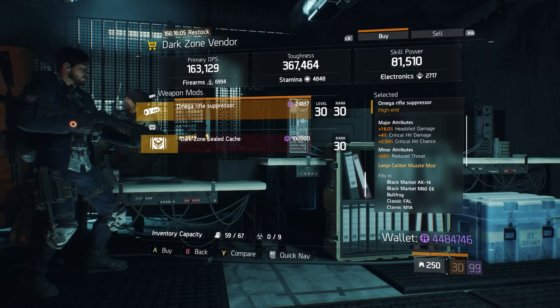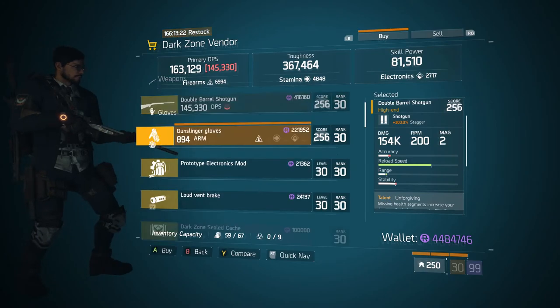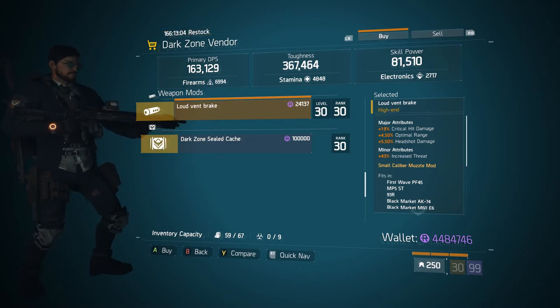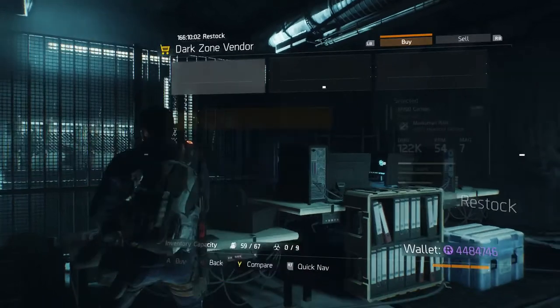In DZ02, coming over to East 34th Street Checkpoint, we have a Loud Event Break muzzle mod worth getting for critical hit damage. Its major attributes are 19% critical hit damage, 4.50% optimal range, and 5.50% headshot damage. Its minor attribute is 43% increased threat. This is definitely good if you're using something like Dead Eye — you can add that to your muzzle and get that 19% critical hit damage increase.